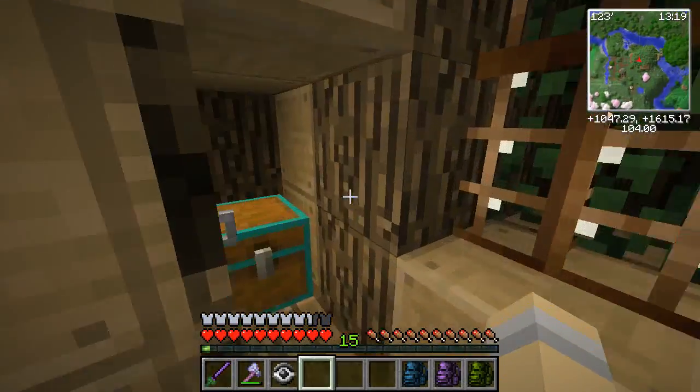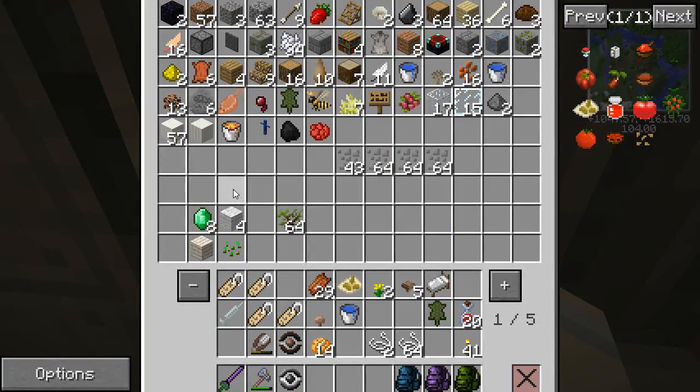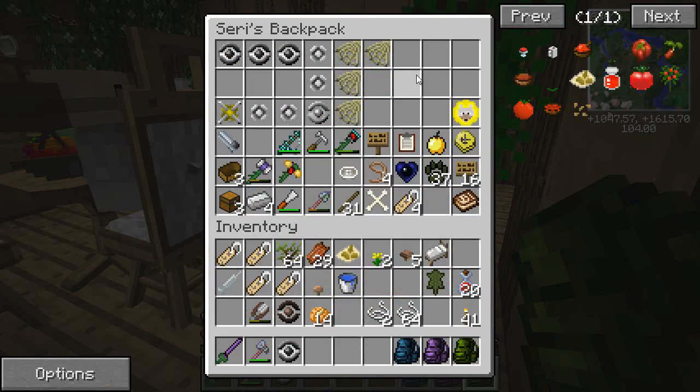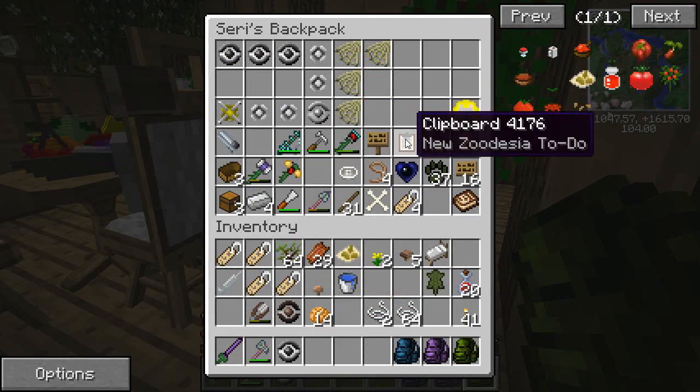We'll have to focus on making the tea machine and getting some of the many types of tea we can have in the future, because that would be so awesome. All right, so we're back up top. I'm going to open this up — we really never have anything that's trade-worthy for these guys, so I'm gonna have to work on that too. One step at a time.